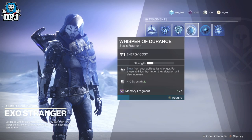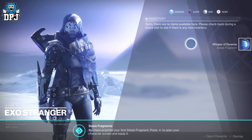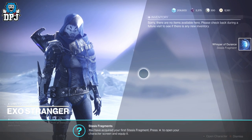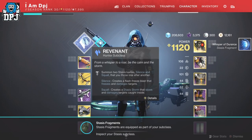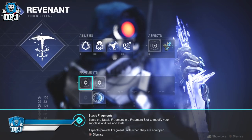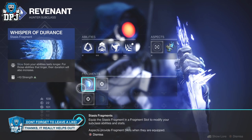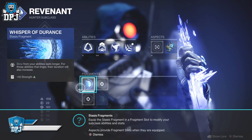That's how you upgrade your subclass even more. Once you've completed the campaign, got the Salvation's Grip, and got the two new grenades and the Aspect for your subclass, you can go on to get fragments by doing those weekly quests the Exo Stranger offers.